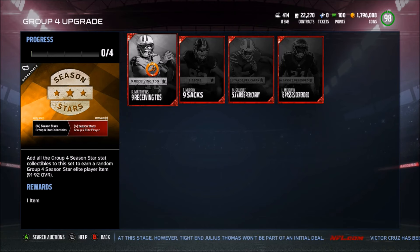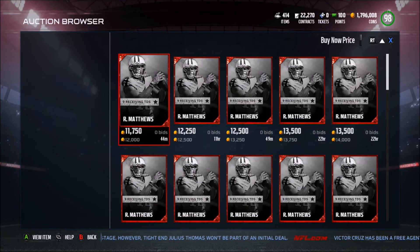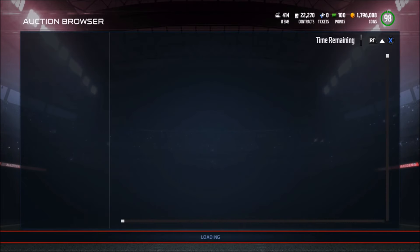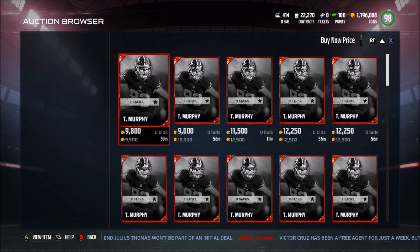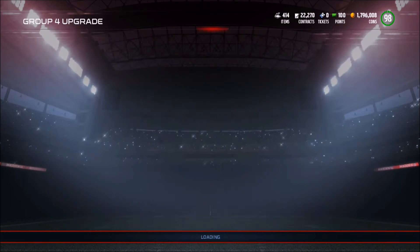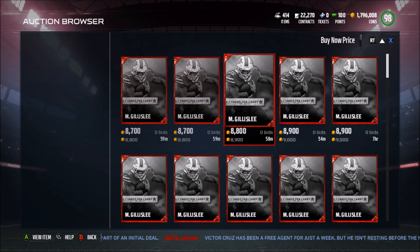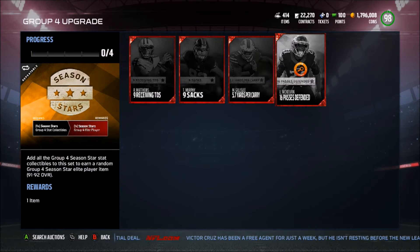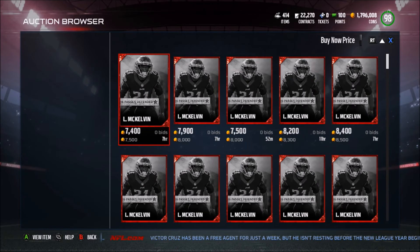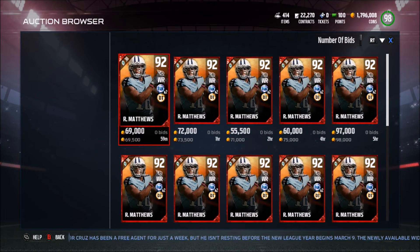First we need to take a look at all of these collectibles. Rashard Matthews is going for about 12k, Trent Murphy's collectibles are going for about 10-12k — I bet you can sell that for 12k. Mike McGillissey's collectibles are going for 9k, and then the cheapest one, Leotis McKelvin, is going for about 8k. Then we're going to take a look at the set to see what the players are going for.